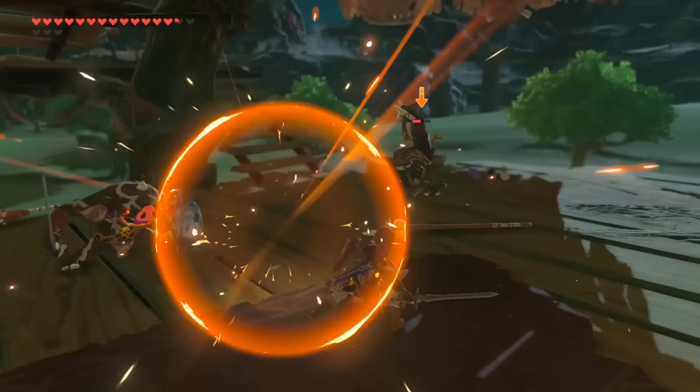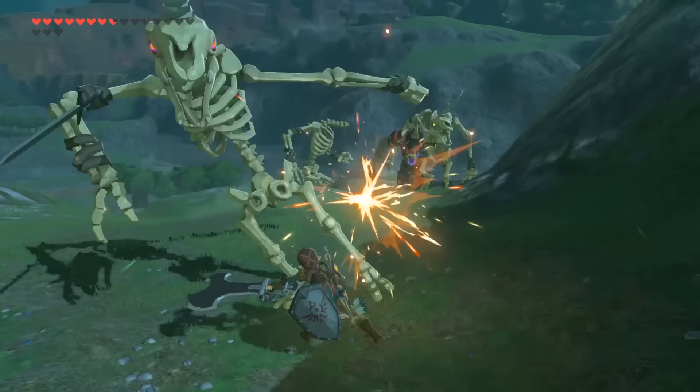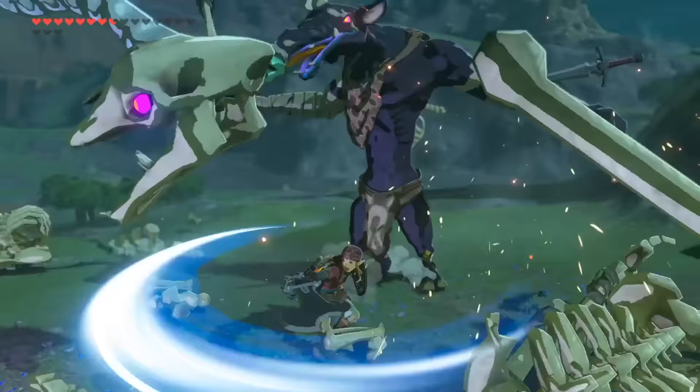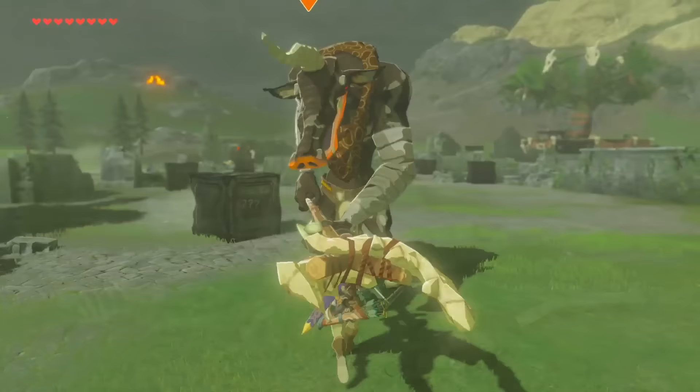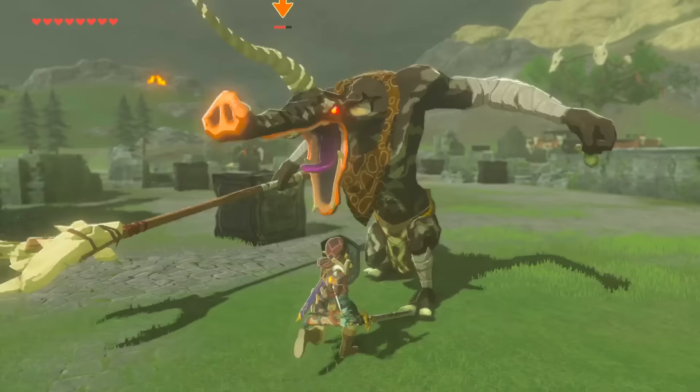The only other thing to keep in mind about the scaling system is that some items in the world will eventually become extinct because of it — specifically the critical hit modifier, as it doesn't have a yellow variant, and most of the base and mighty tier Lynel weapons, as the Lynels they are tied to will eventually tier up and make them unobtainable.